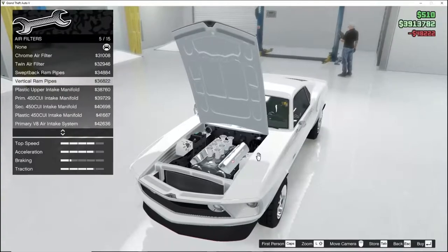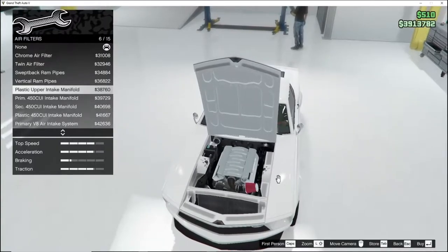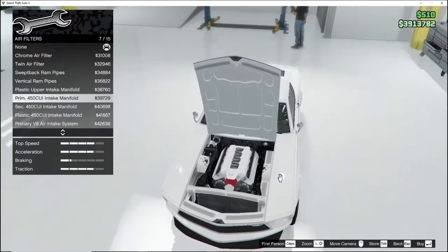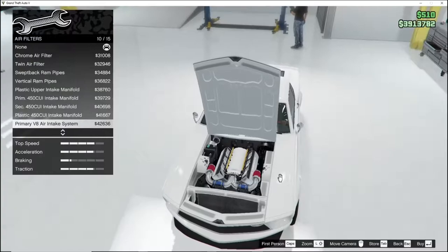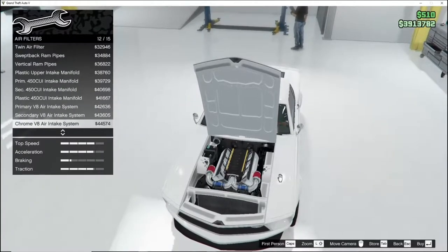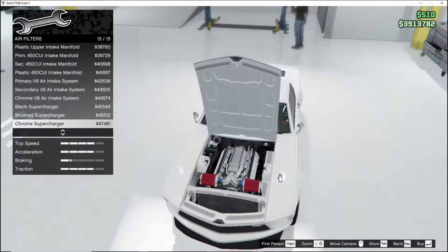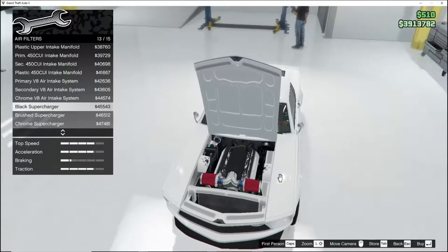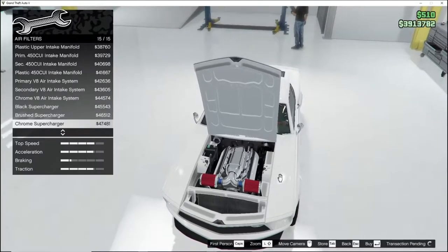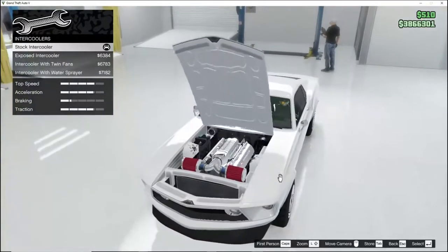Air filters — okay, we can change that, that's nice. Plastic upper intake manifold. 450 CUI intake manifold — I like that. VA air intake, that's mean. Oh, black supercharger — please tell me we're not going to get any more mean than this. The chrome one — okay. He lost me at this, but then he caught me with the damn supercharger. We're going to go with that one, that is nice. Strut brace — same ones as last time. Intercoolers — gotta go with the one with the fans.